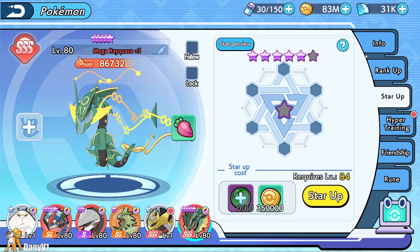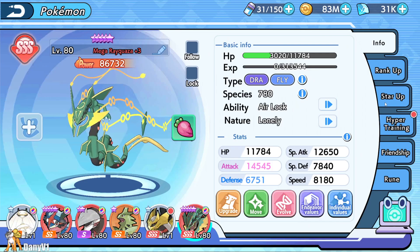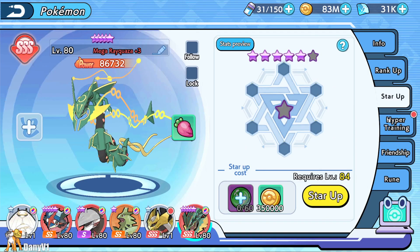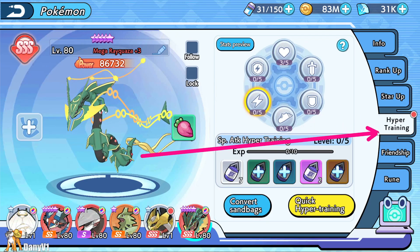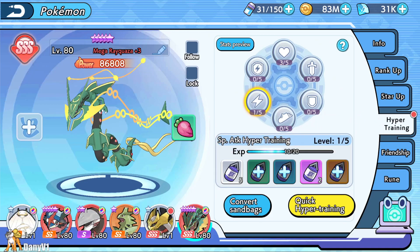We are done — five purple stars on Rayquaza. Of course this didn't provide the biggest power boost, a little bit less than other methods, but the good thing about stars is they allow you to reach a better hyper training level, and that's where the big power comes from.